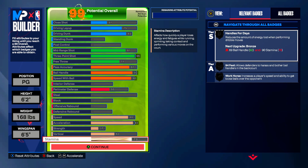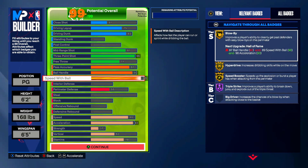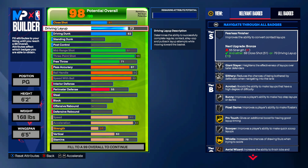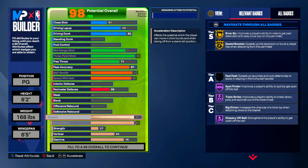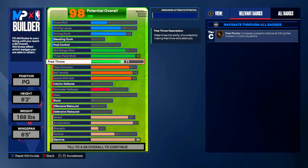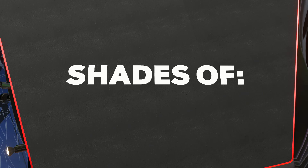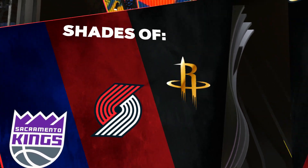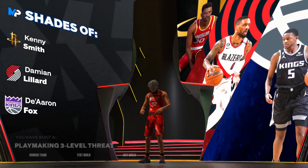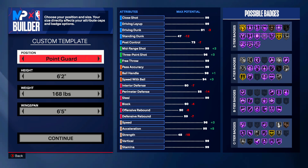Hold on — we went wrong somewhere: the driving layup is not supposed to be 75, it's supposed to be 73. Go ahead and put stamina to 96, then throw the rest on your free throw to get yourself 72 free throw. Go ahead and advance — you'll see the shades of Rocky, Steve, Kenny, Death Smith, Damon, and De'Aaron Fox. Our first two guesses were correct. You have built a playmaking three-level threat.